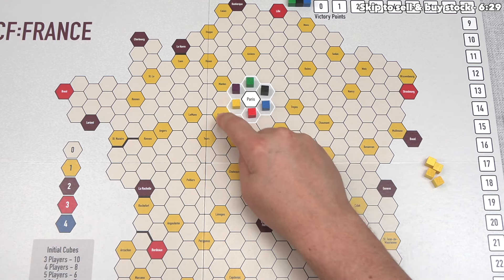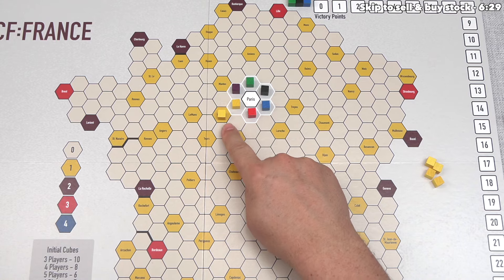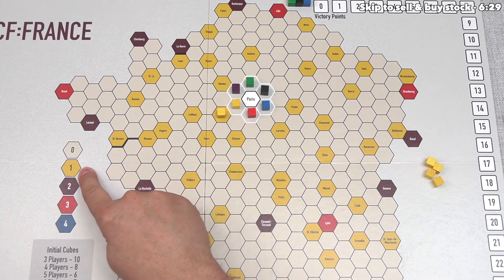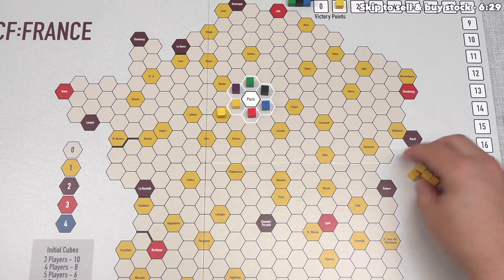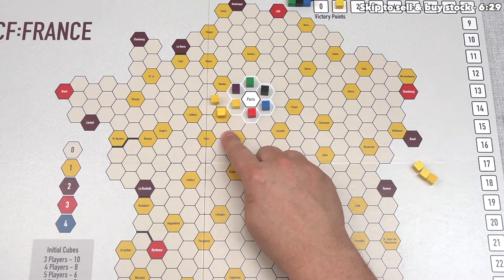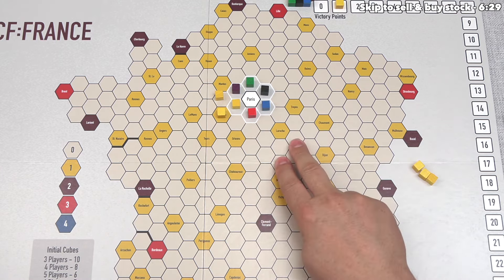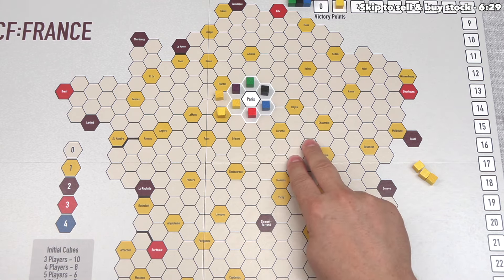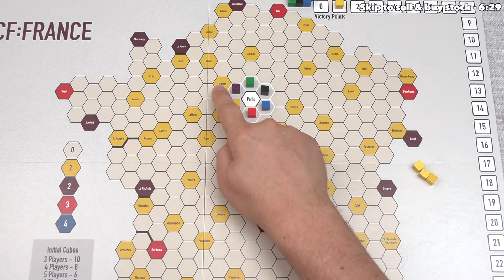Each time we add a cube, it has to go into a hex adjacent to a hex that already has a cube of that railroad. Each time a cube is placed into a city, the victory point value for that company increases depending on the color of that city. Yellow cities are worth one point. We have two types of hexes: beige rural hexes can have two cubes of different colors, while named city hexes can only have one cube placed on them.